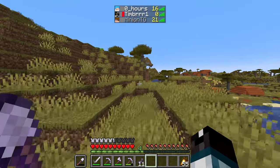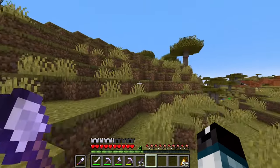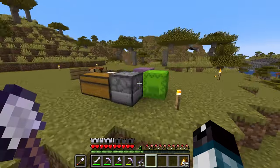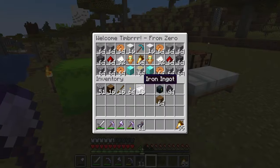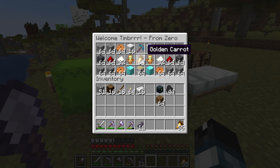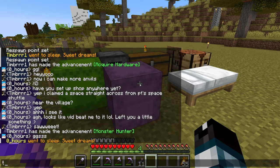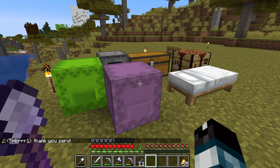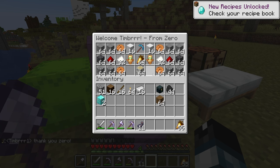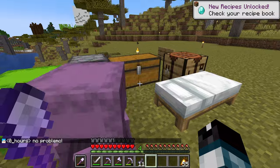I do believe that Zero just stopped by to drop us something off - let's see what we got here. Another shulker box! Welcome, Timber, from Zero. A Fortune 3 pick? That is just what I needed, thank you Zero! Block of Diamond? Yes sir, we'll take that. Some cookies? Oh yeah. Awesome people here on Igniter.